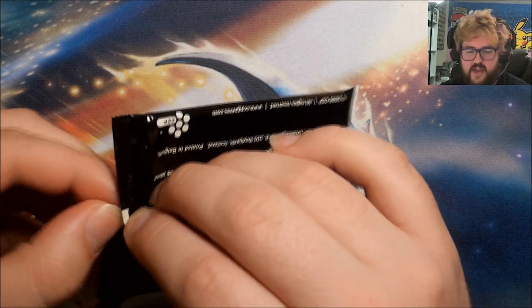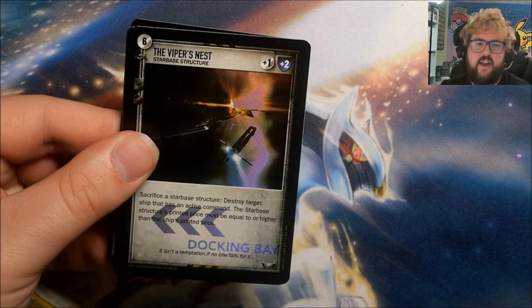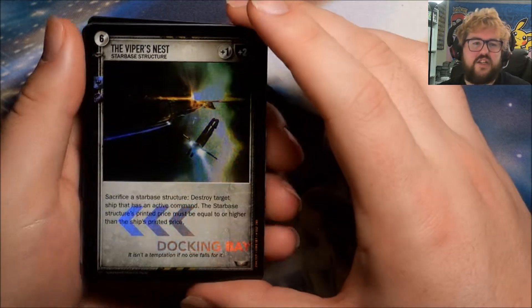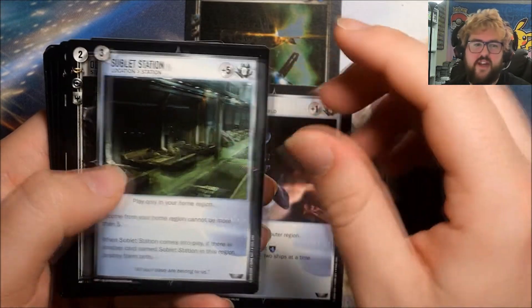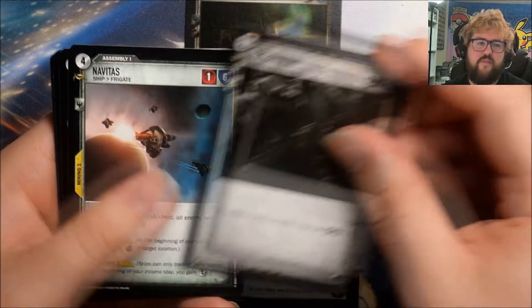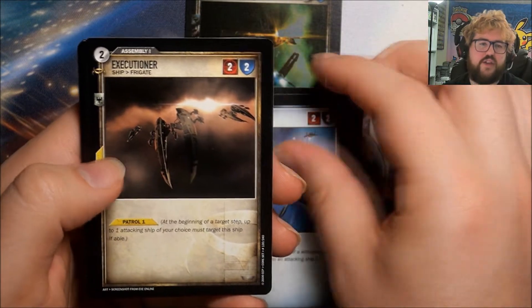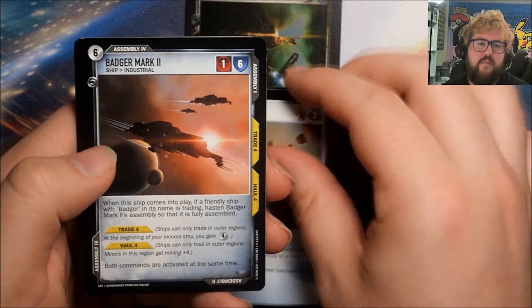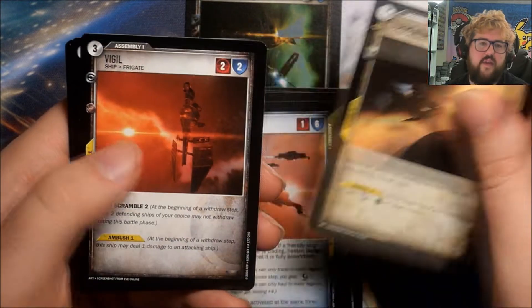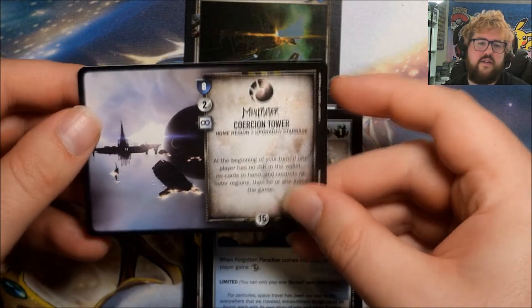So we hit seven of our expected twelve foils in the first half. And we're starting the second half with a foil right away — the Viper's Nest, a Star Base Structure. Then possible rare: Ice Ore. Other cards: Sublet Station, Observatory, Navitas, Breacher, Kestrel, Executioner, Mindclash, Scordite, Badger Mark II, Tormentor, Vigil, Forgotten Paradise, and Coercion Tower.